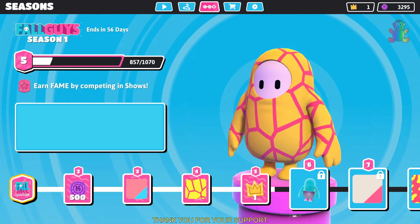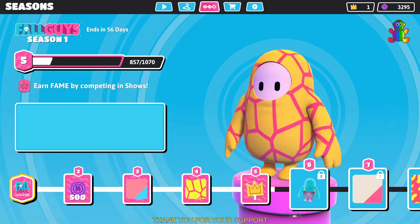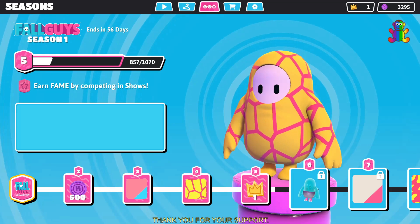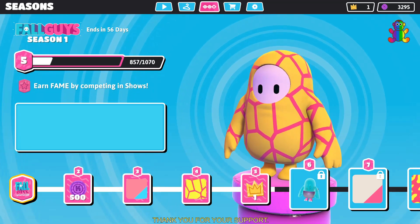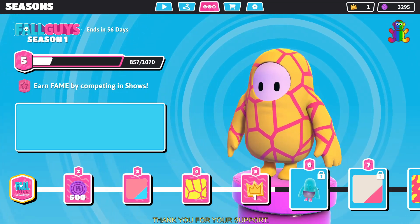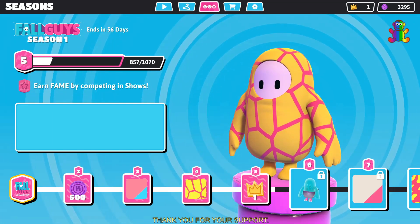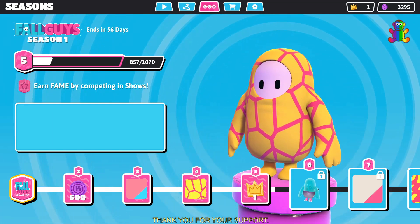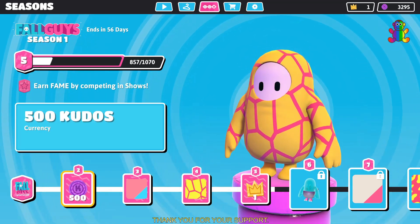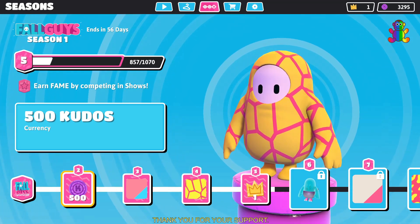Starting at level 1, you buy the game and unlock Fall Guys Ultimate Knockout. It's not like Fortnite where you buy the battle pass to get all the rewards — Fortnite is free, but Fall Guys costs $20 on PC. If you're on PS4 it is free for you. So buying the game gets you level 1. At level 2 you get 500 kudos currency, which is the currency used in the game.